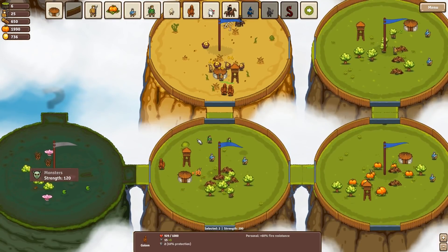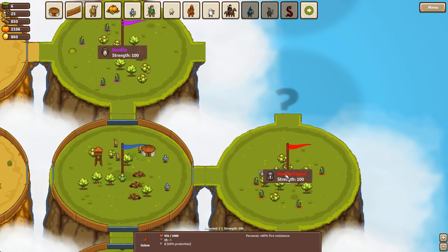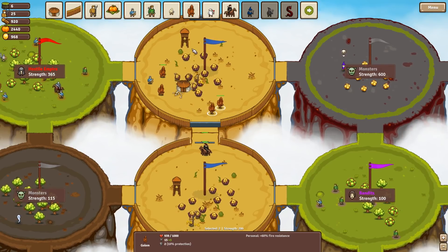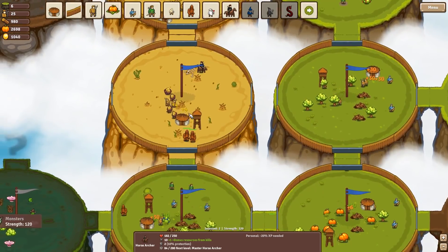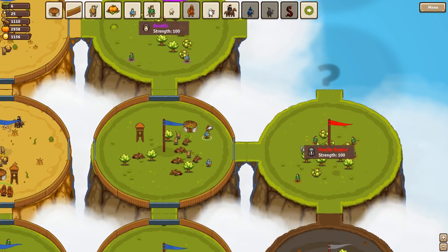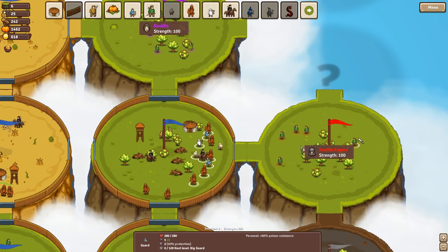I'll go the long way, via the bandits. I shall leave some defenders here and there because I fear attack. Let's assemble a new force. I've also got a healer available. To battle! We've got this sorted — this is going to be dead easy. Monsters unguarded! As soon as the golems get there, it's all sorted.